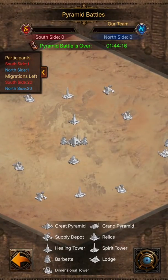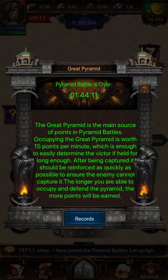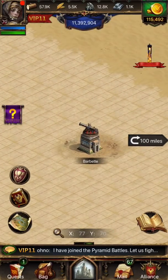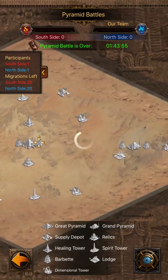The Great Pyramid is the principal point-giving structure. Occupy it to get points for your team — the longer you hold it, the more points your team will receive. Some structures will have nearby barbettes. Occupy these to attack enemy-occupied pyramids, much like regular barbettes attack the palace during throne war.